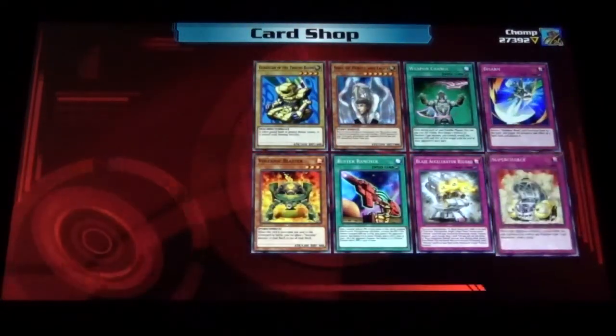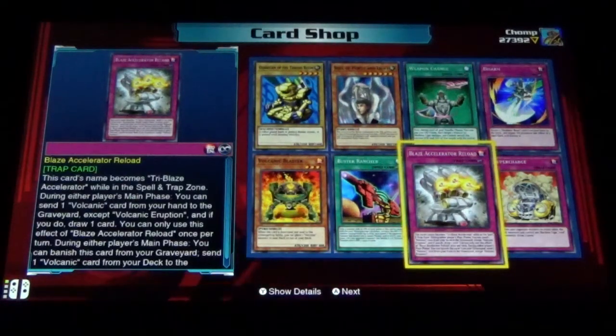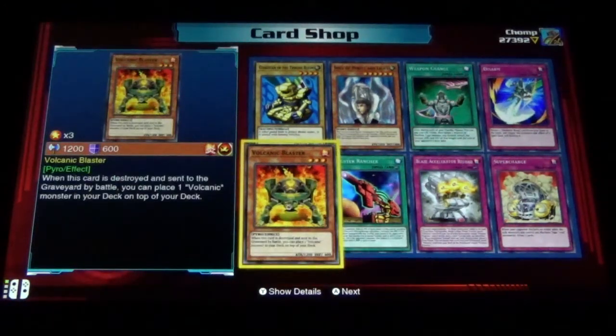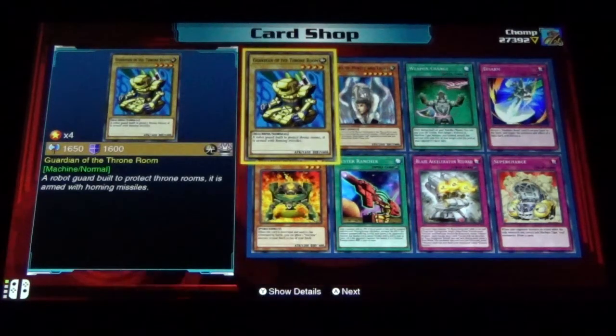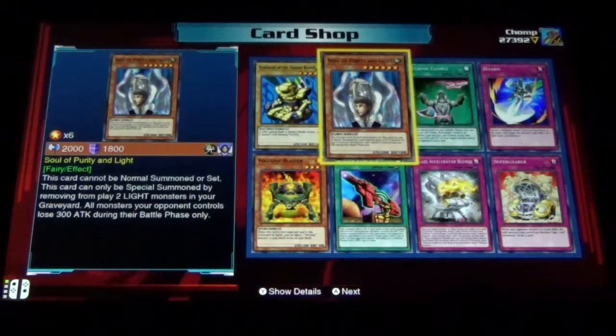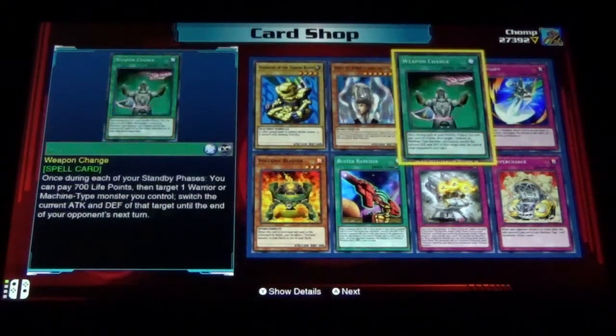Let's get some more Cyrus packs. Super Charge, Blaze Accelerator Reload, Buster Rancher, Volcanic Blaster, Guardian of the Throne Room — interesting, that's from Magic Ruler — Soul of Purity and Light — I think that's Labyrinth of Nightmare, correct me if I'm wrong.